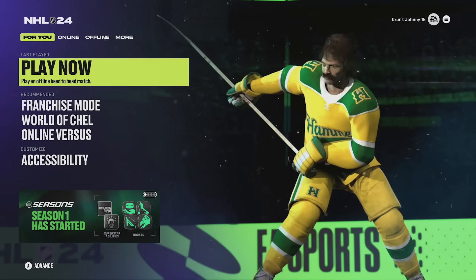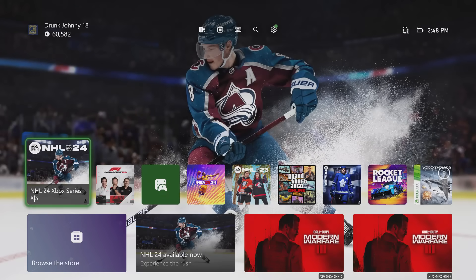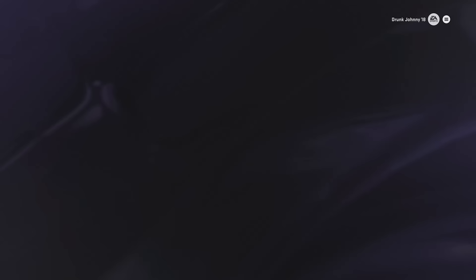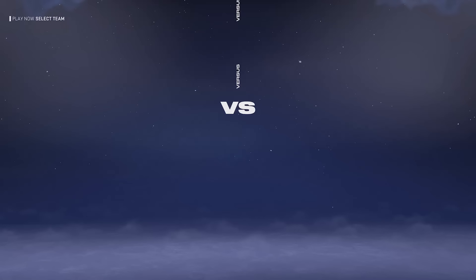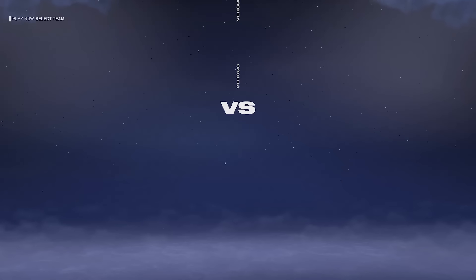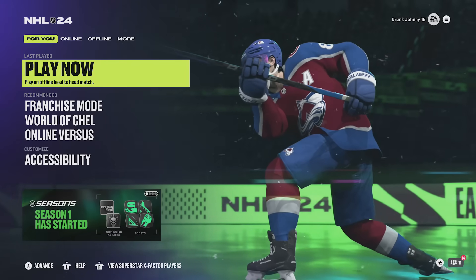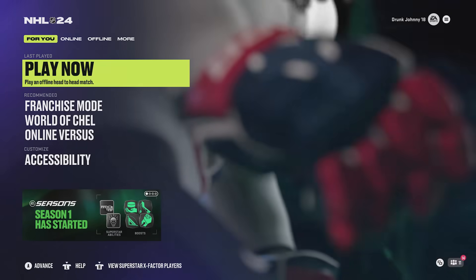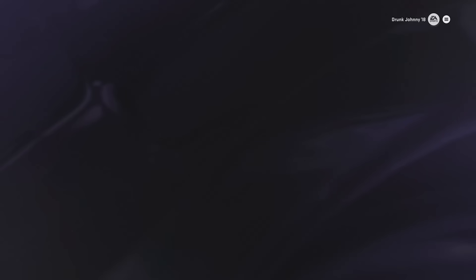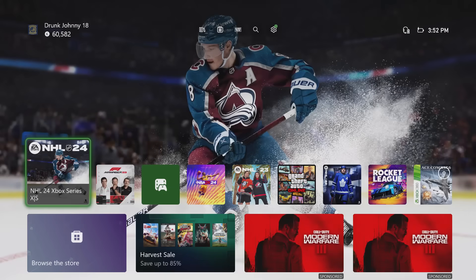I didn't think I'd ever be selecting this freaking game mode. So we gotta select our god squad. Let's head on over to play now to begin our experiment. We gotta select the New York Rangers and the London Knights. We'll hit play now, select our teams and get this next hour and a half under way. What the fuck is going on? I'm starting to get real pissed, because for some reason the last 3 times I've clicked on play now, the game keeps on freezing on me.